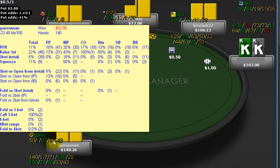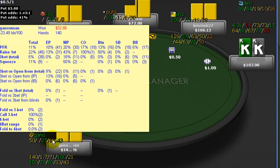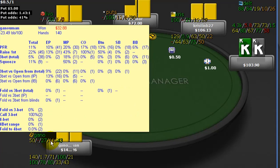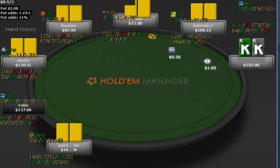I'm always looking at his stats: early position open raise at 13%, middle position already at 43%, relatively small sample of 140 hands, as you see here. Looking like a loose, aggressive kind of player, stealing a lot. So yeah, he's raising 13% of the time.